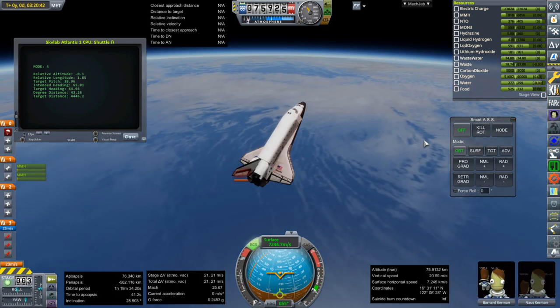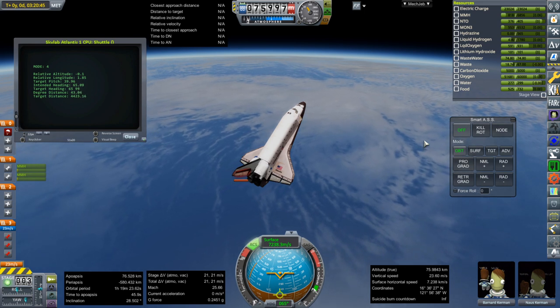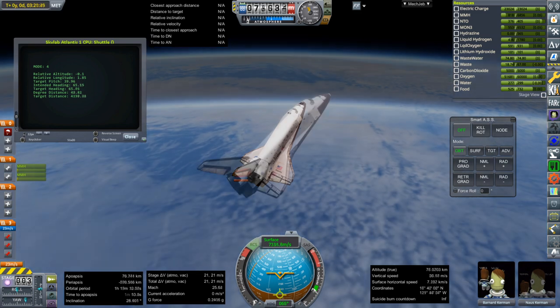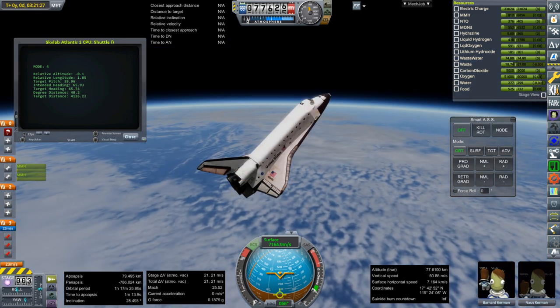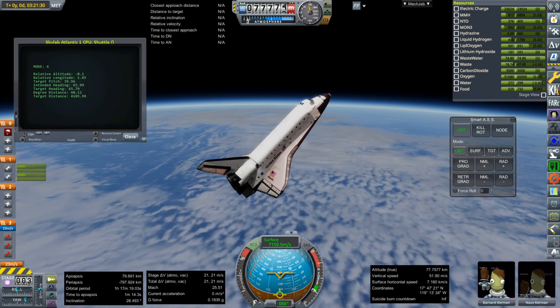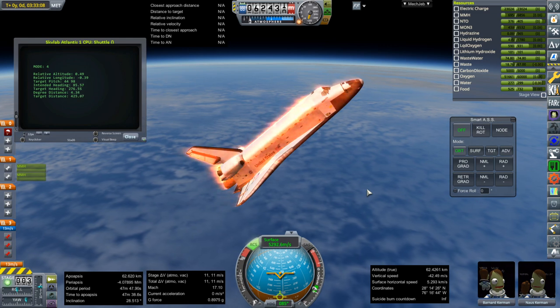The fuel quantity we have is quite tight — it is 21 meters per second left. I've got it on fine controls to make sure it doesn't use too much. The rudder is overheating, but fortunately we go back up a little bit during this time so that it cools off some of the more vulnerable parts.